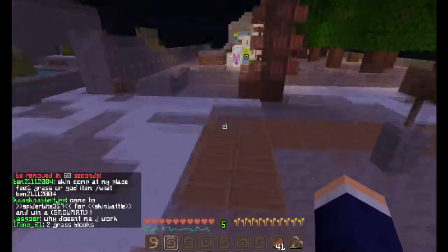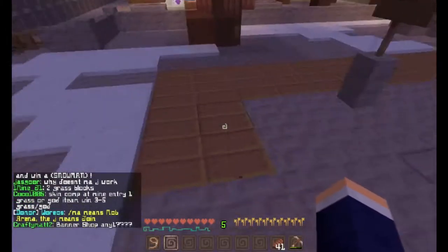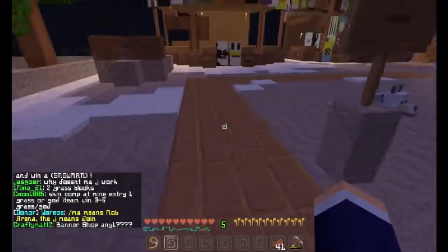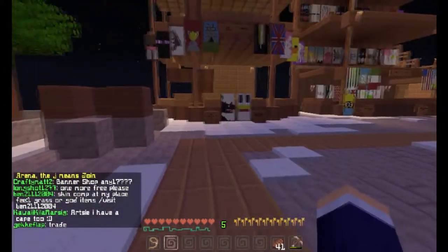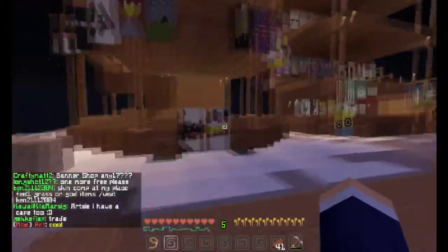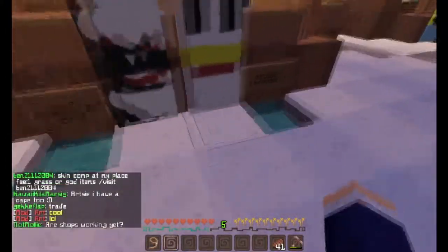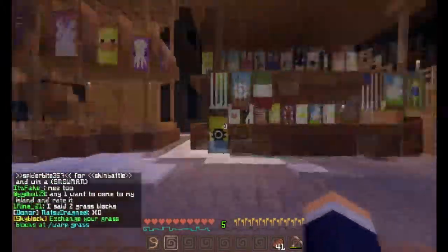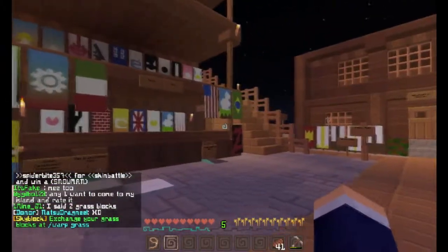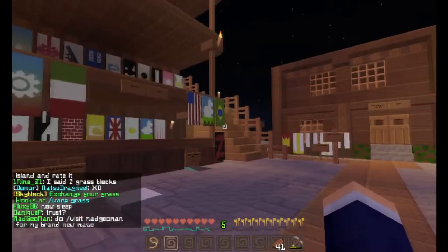So first, when you spawn, you obviously are going to notice this yellow path. If you follow the yellow path, it says shops. We all built our own shop — there are still some in progress. We have two banner shops here, and you can pay and receive items here. They each cost grass blocks because that's how money works in Skyblock.